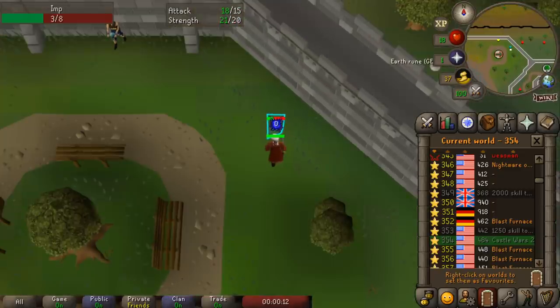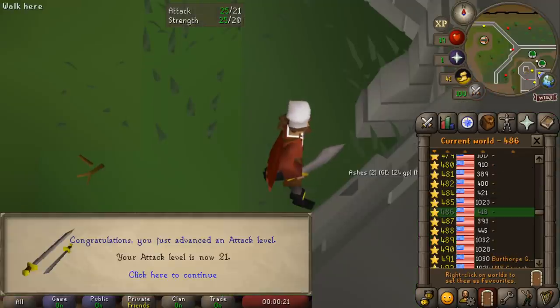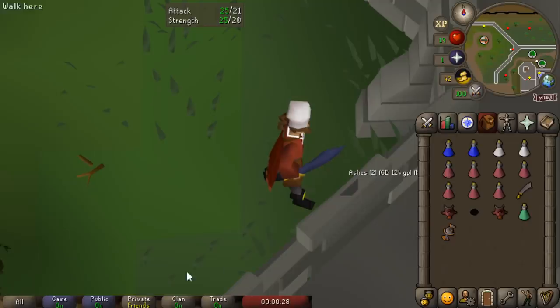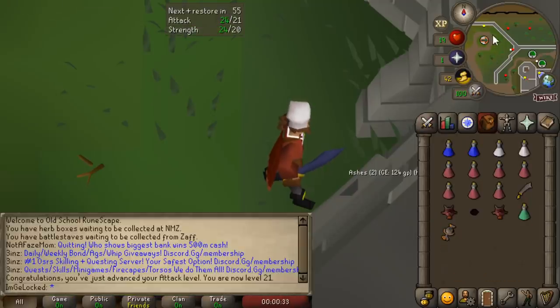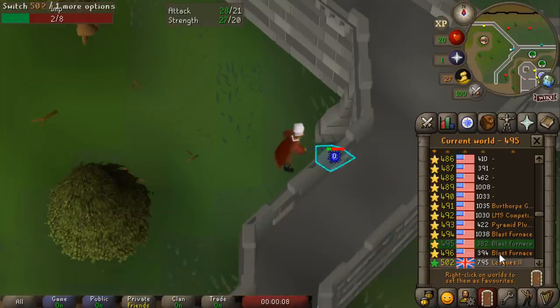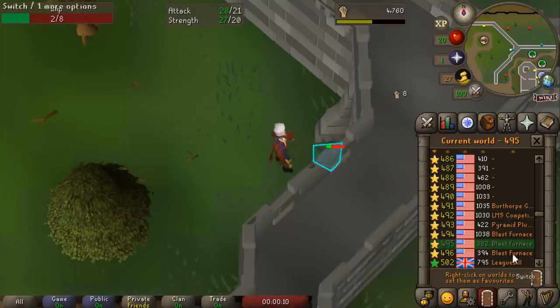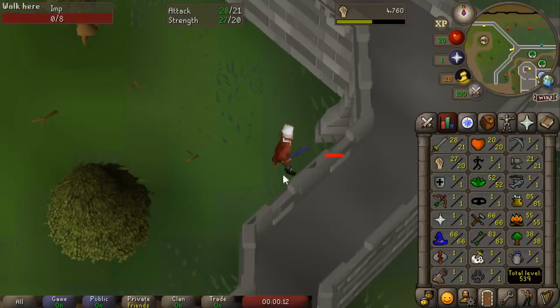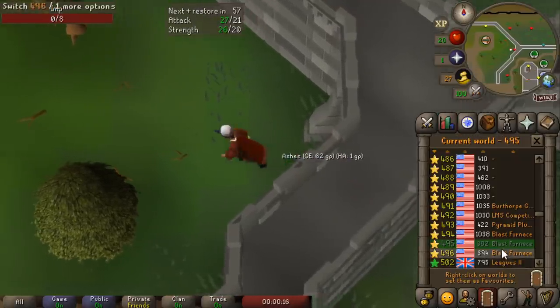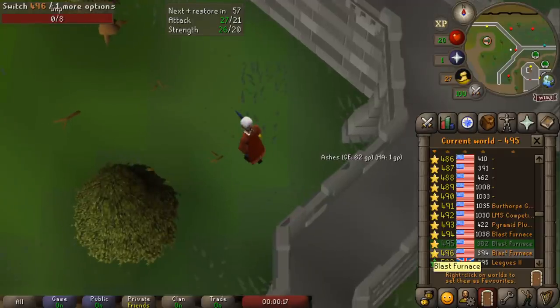At this point we're definitely going to go with attack until we get the Mithril Scimitar. Level 21 attack - that took another hour to get. Experience rate was not looking so hot, but at least we can now wear the Mithril Scimitar, which should add another max hit. There's another milestone - level 20 hit points. Hit points is just kind of like free total levels. We're already up to 539 total level, and by the end of all this combat training I think we might actually hit 50 hit points.